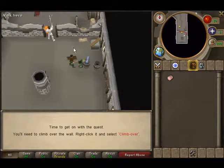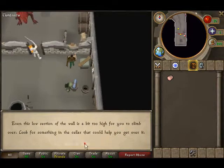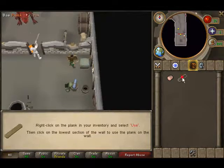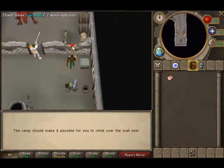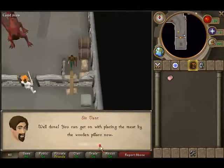You need to climb over here but you can't — you need the plank that's right next to it. Get the plank, click on it, then click back on here and now you have a little bridge. Now you can climb over.